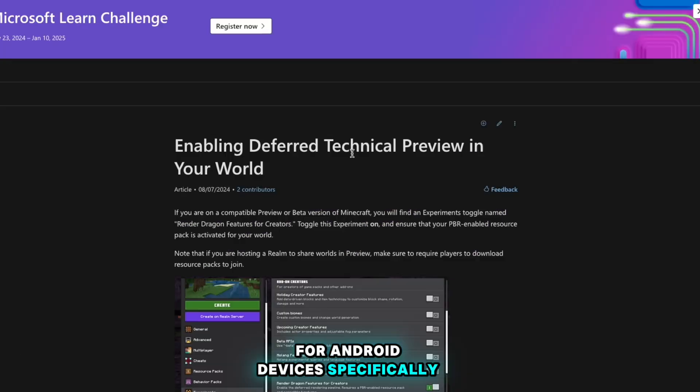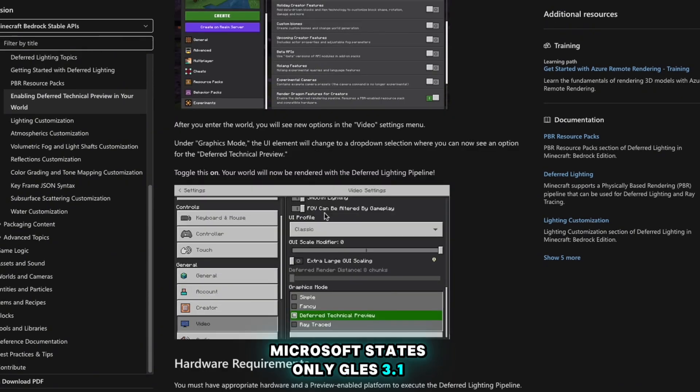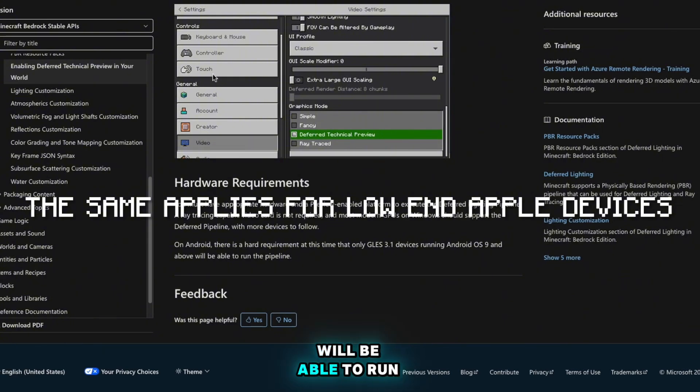For Android devices specifically, Microsoft states that only GLES 3.1 devices running Android OS 9 and above will be able to run the pipeline.